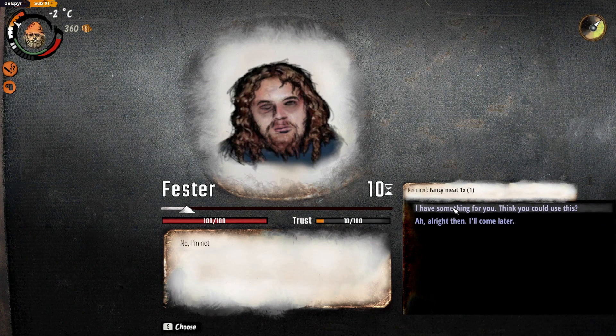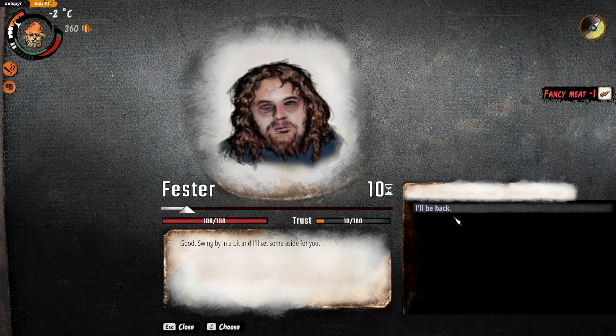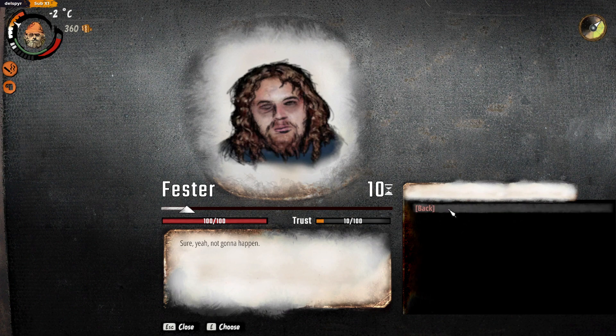Hey man — I have something for you, I think you could use this. What is it? I have this real nice looking piece of meat — could you cook it? Give it here — not gonna happen. What do I get in return? I'll give you goulash — so good you're gonna shit rainbows. I'm not sure I want to eat something that would make me do that, but sure, here's the meat. Good — swing by in a bit and I'll set some aside for you. That was quick! First of the goulash was delicious — how did you make it? That's my recipe. I might be able to make goulash in the future then.